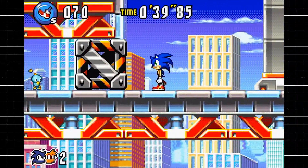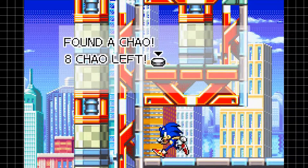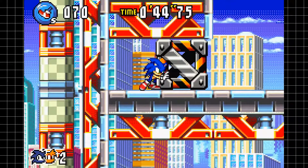You need to find all of the Chao. Once you've found all of the Chao, a key will spawn into the stage, and once you get a key, you'll be able to access the Chaos Emeralds special zone.